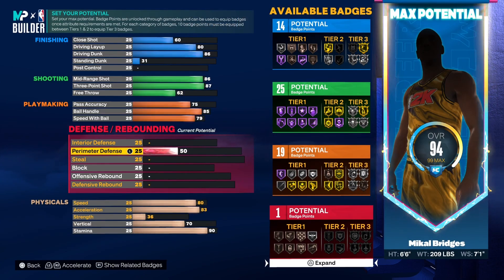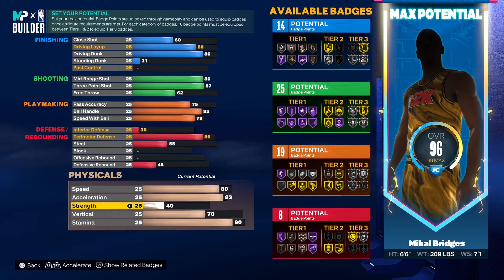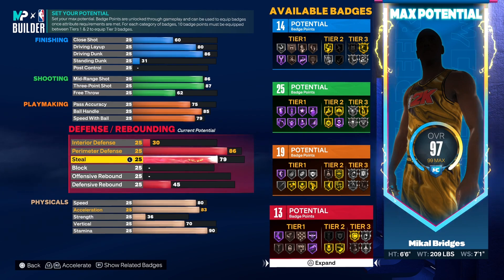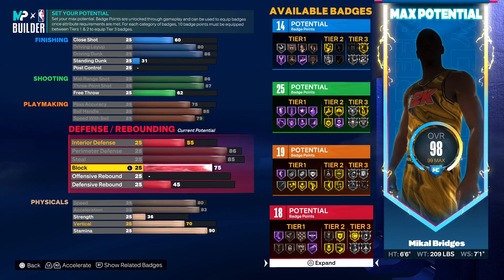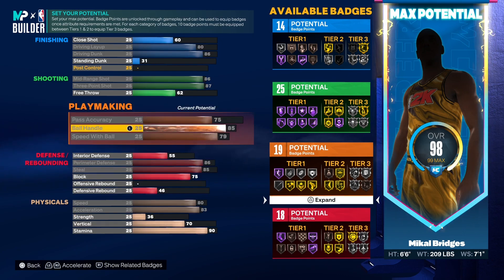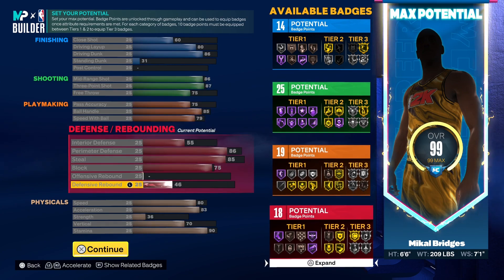Defensively we went with an 86 on perimeter defense because he was competing for Defensive Player of the Year last year due to his ability to guard at all three levels. We went with an 85 on steal because he has a knack for jumping passing lanes — with an 85 steal we get Silver Interceptor and Silver Glove. On block we went with 75 because it allows us to get Gold Chasedown Artist. We're putting the free throw up to 75, which means we finish with a 46 on defensive rebound.